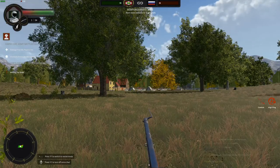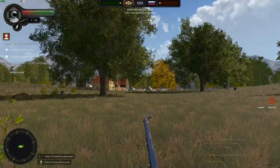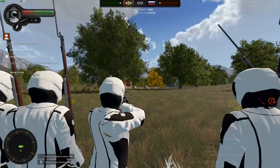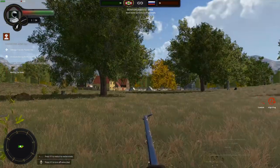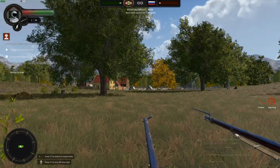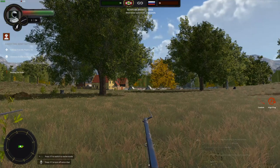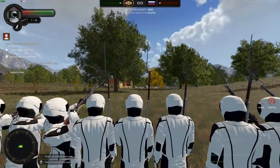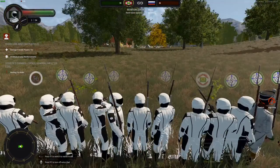You want to uncheck dynamic crosshair. What dynamic crosshair does is it starts off big and then decreases small, making you think that the longer you aim the more accurate you'll be, but that's actually not true. You're most accurate from the get-go, so you don't need to have that checked - it's kind of misleading.